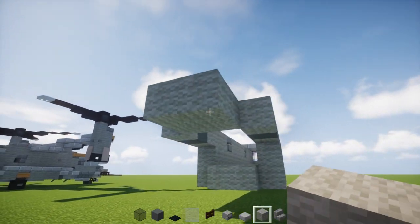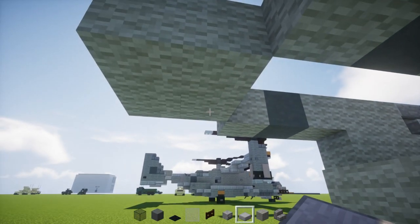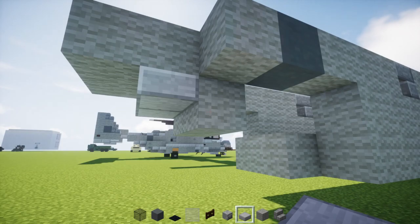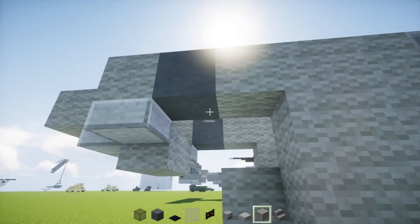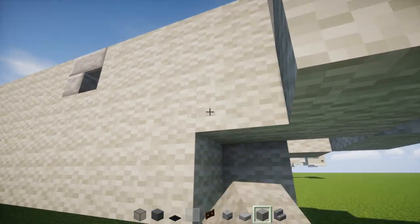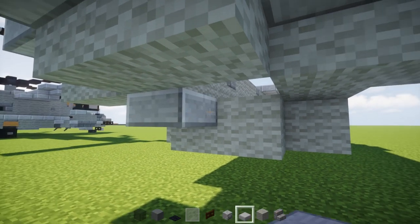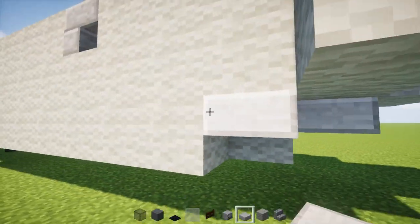Go down below and add some stone slabs — two stone slabs right here, then a light gray wool block after it. Add some more stone brick slabs to the side, and in front of that add two light gray wool blocks. Same thing on the other side, and just fill in this hole. Same thing on the other side — fill in that hole. Next layer: add a stone slab two blocks wide, like that, across.